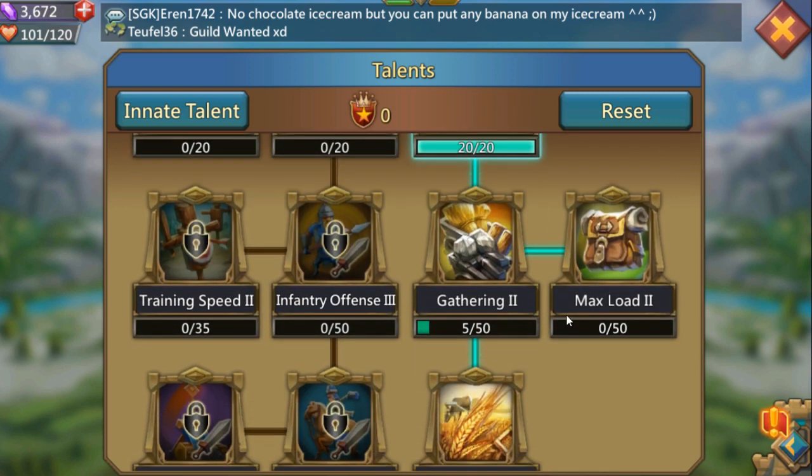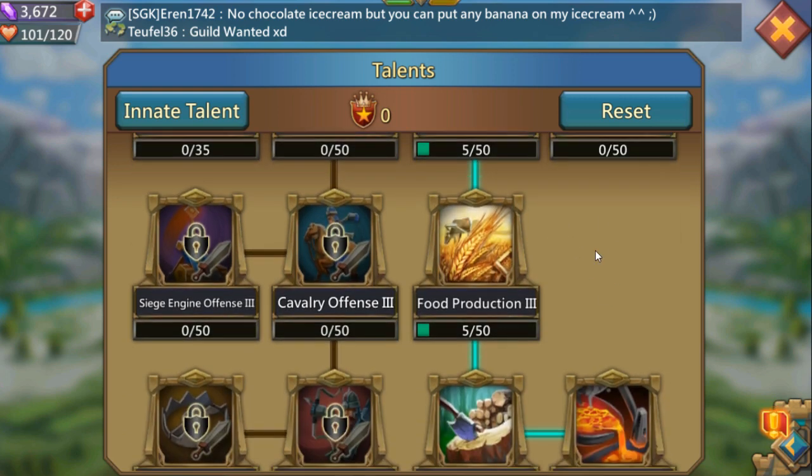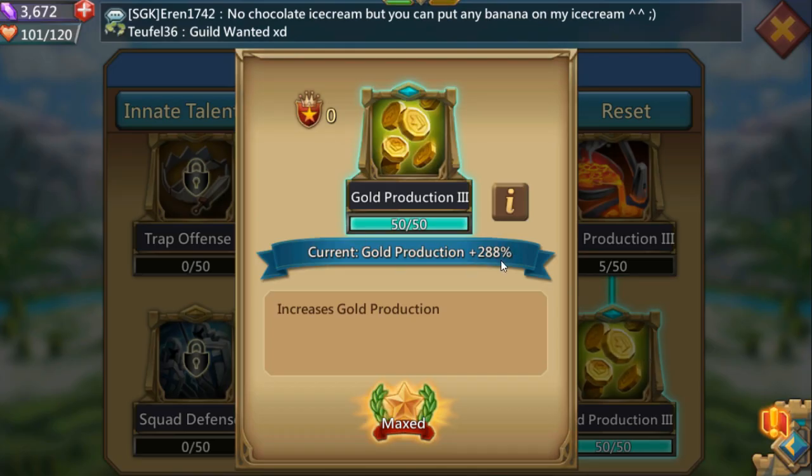I didn't pick up gathering two because I'm not building troops. If you're having trouble with resources in your base, I'll go over that in a little bit. I got food production three — go down, go down. This is the way I've allocated my points. I want to produce as much gold as possible at a 288% bonus gold.